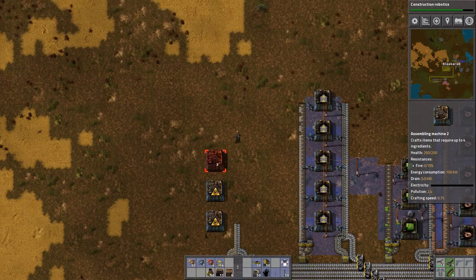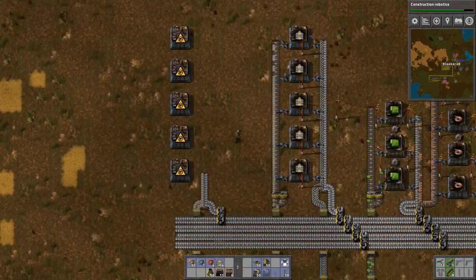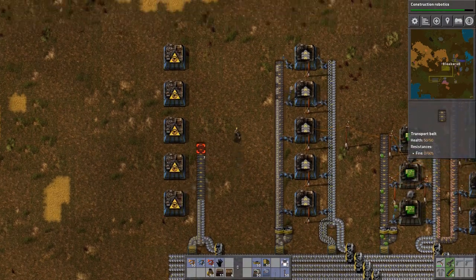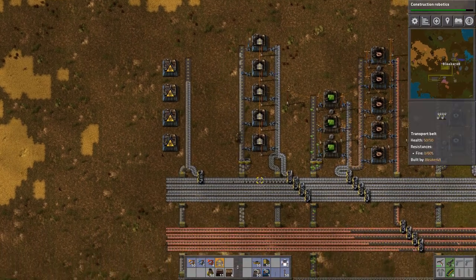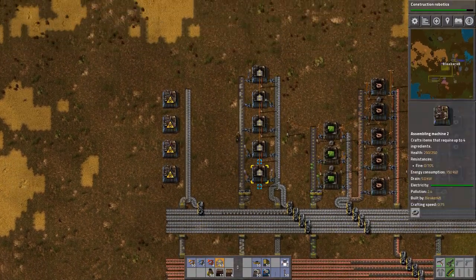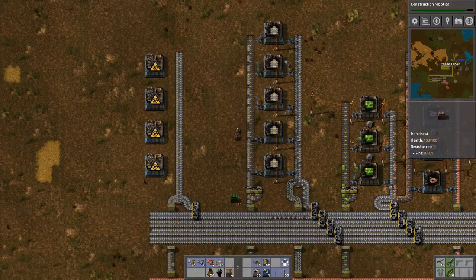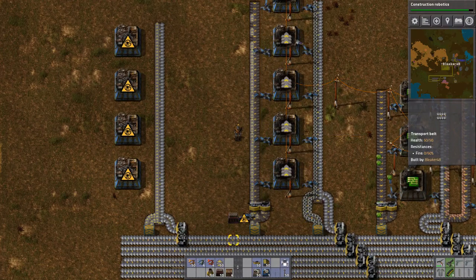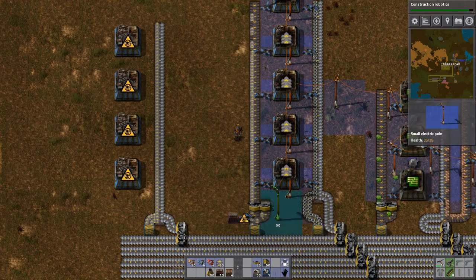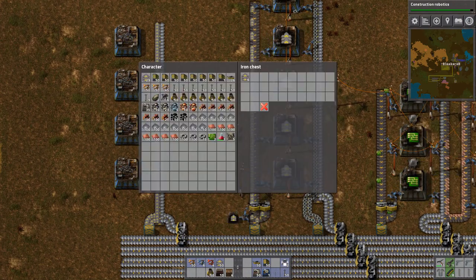Now I got that there, so that'll allow me to produce my transport belt right away. I think the one thing I like about this design is I'm giving myself plenty of room in between all my different factory segments. I'm going to grab an iron chest right here that just collects up transport belt — it serves no other purpose than to just store it.